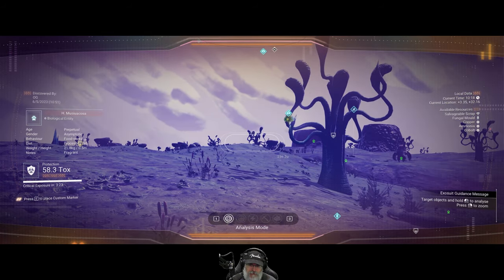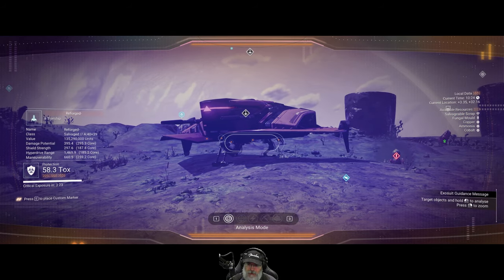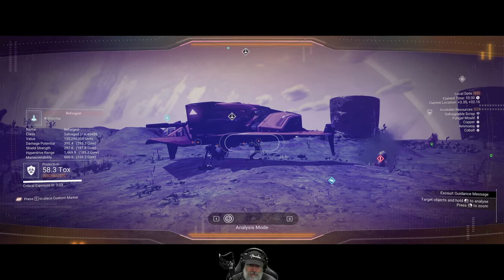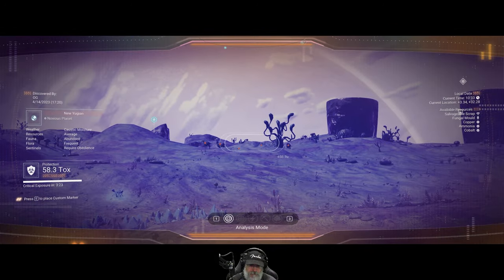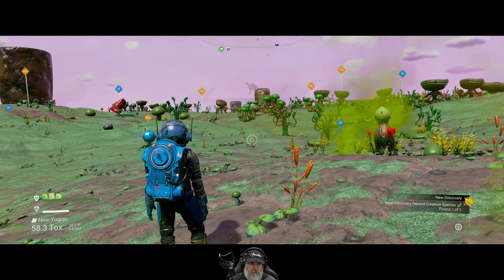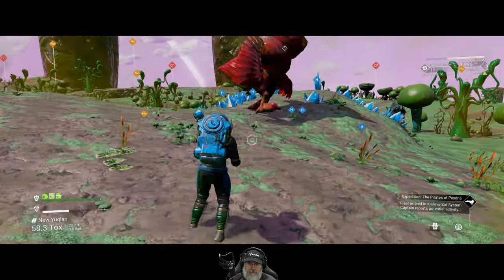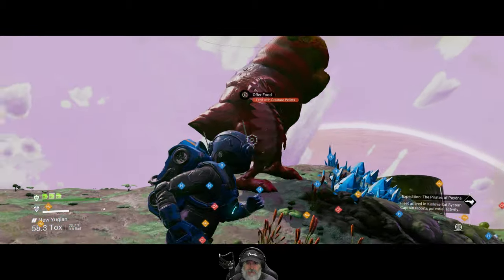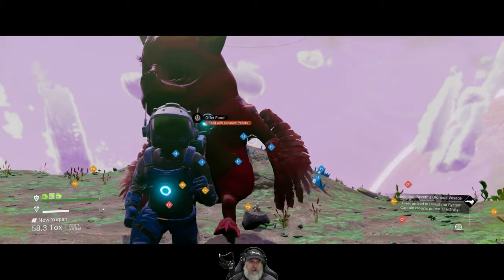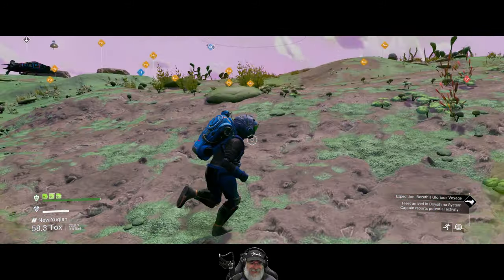We're looking for fungal mold — it'll probably show up as three yellow stars. I'm going to scan on those guys; my ship's in the way. These guys are bizarre, man. It's like a cross between an owl and a frickin' gulper maybe. It's so weird — I love it. Absolutely love it.